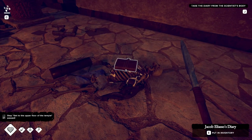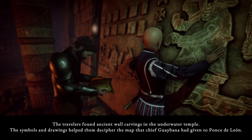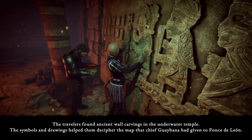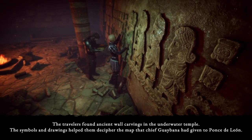A dead man — Jacobs... I'm not even gonna try to pronounce the last name, but it's probably gonna trigger a cutscene. Yep, it is. The travelers found ancient wall carvings in the Underwater Temple. The symbols and drawings helped them decipher the map that Chief Guy Bana had given to Ponce de León.